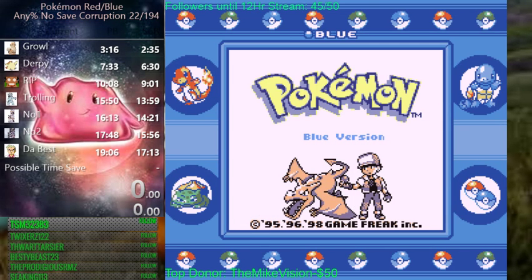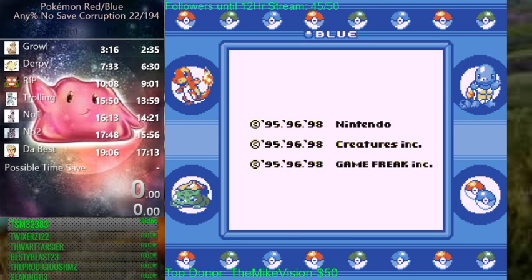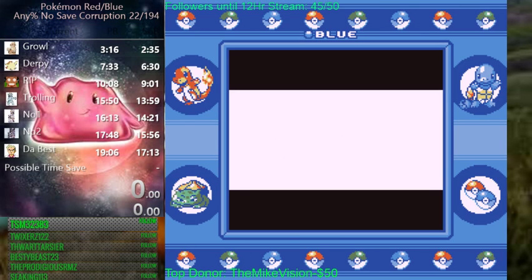Alright, I'm going to be doing a Pokemon Red Blue any percent no save corruption tutorial. I'm not the most qualified to do this but I've been running it for a little while, I know the route pretty well and I haven't seen a tutorial video on it so I decided why not make one?